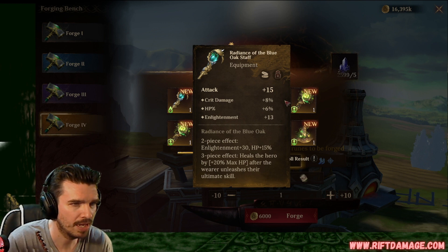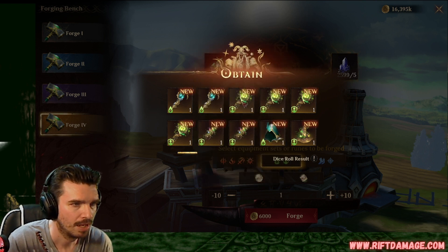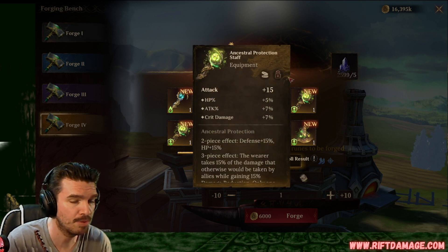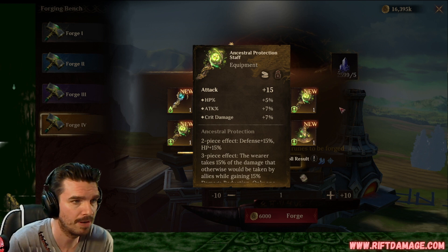Attack weapon. Nice. Crit damage, HP and enlightenment. Pretty good. Attack percentage, okay, we like that. Flat defense and enlightenment. It could roll better. We'll keep it just in case it rolls into attack or enlightenment. HP percentage, attack percentage, crit damage percentage. That's a really good weapon right there.